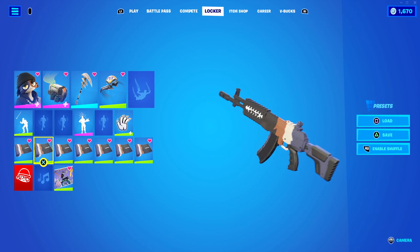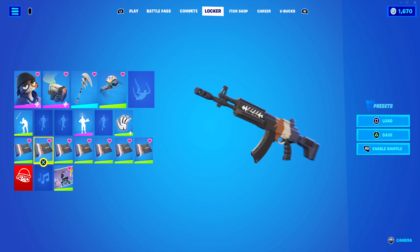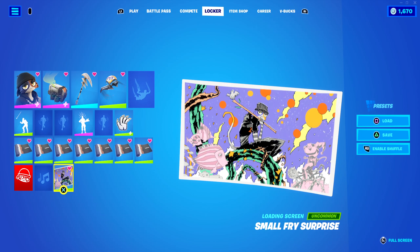The wrap I just unlocked reminds me of Meow Sol's wrap a lot from Chapter 2 — I forget the exact season. We also got the loading screen, which I really like the style of. There are a lot of Chapter 1 loading screens that were like this — sort of mythical, whimsical in the background. It's pretty crazy.